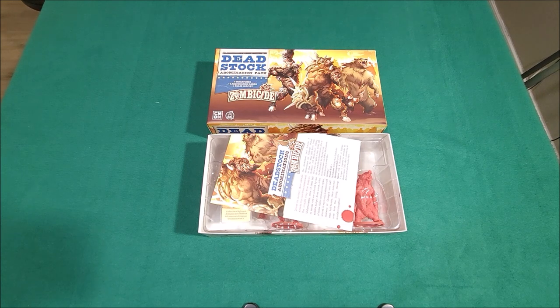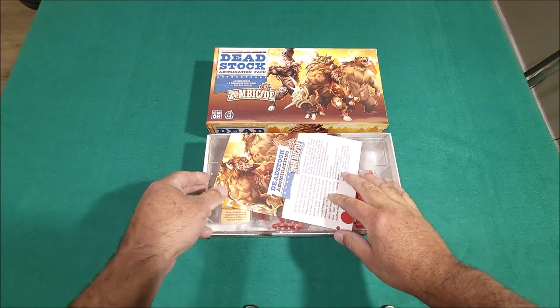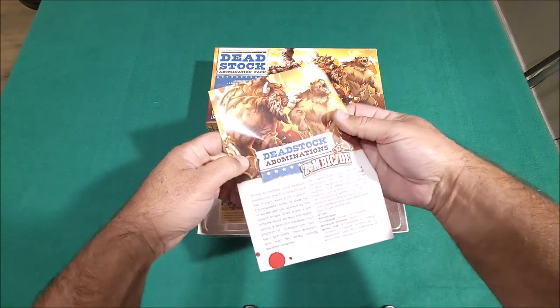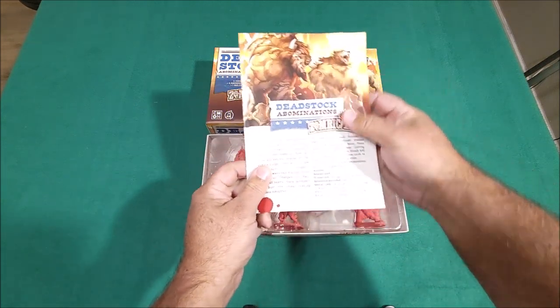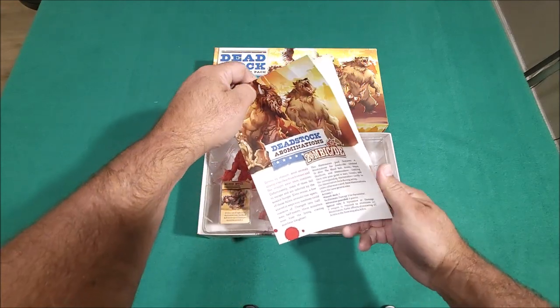Got four miniatures here and they are the abominations. And it looks like you get a rules leaflet, and it probably explains their special abilities - it does!